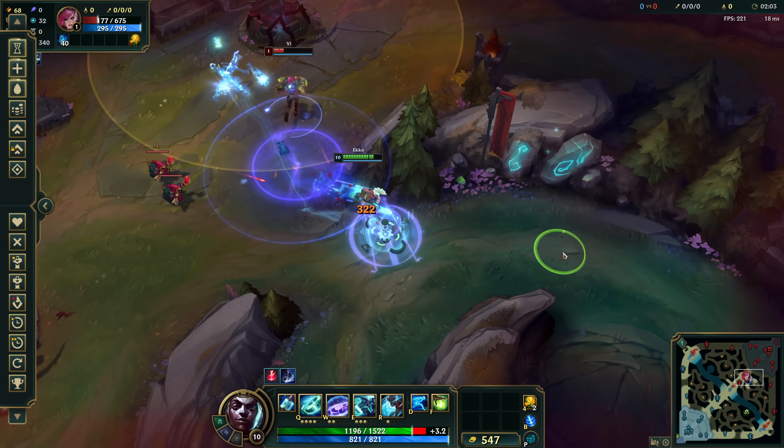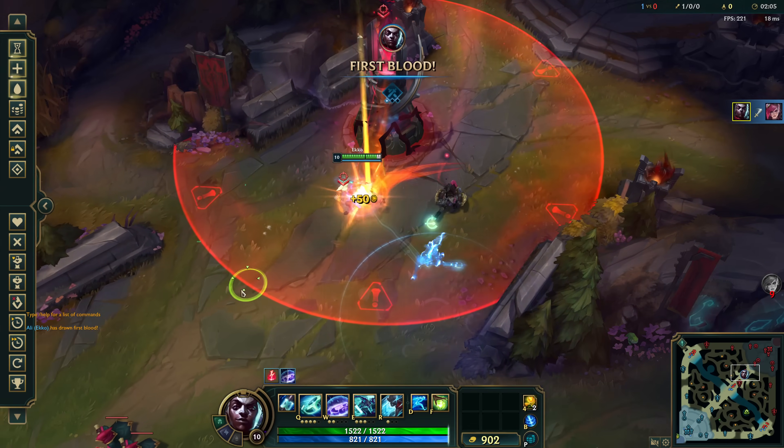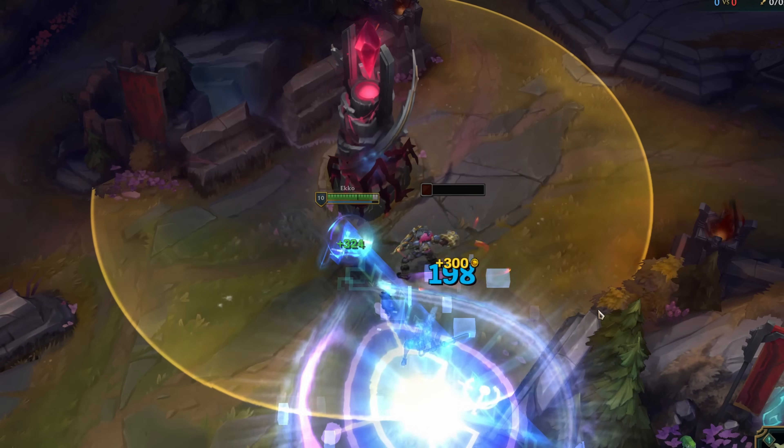Echo's ultimate in League of Legends might just be one of the most iconic abilities in the game. It's flashy, it's fast, but underneath all that style is a clever bit of game design. So how does it work exactly? That's what we're going to find out in today's episode of Games Dissected.